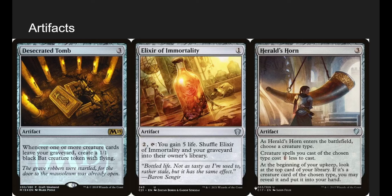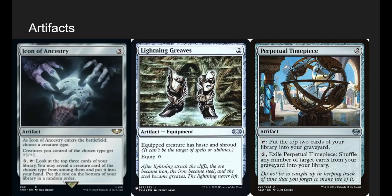Herald's Horn: we say insect — insects cost 1 less. At the beginning of our upkeep, look at the top card; if it's an insect, reveal it and put it in our hand. It's kind of like ramp that also draws. Icon of Ancestry: insects get +1/+1. Pay 3 mana, look at the top three cards, reveal an insect and put it in hand, rest on the bottom in random order. I like it in tribal decks to use open mana on opponents' end steps — gamble and see if we get an insect.